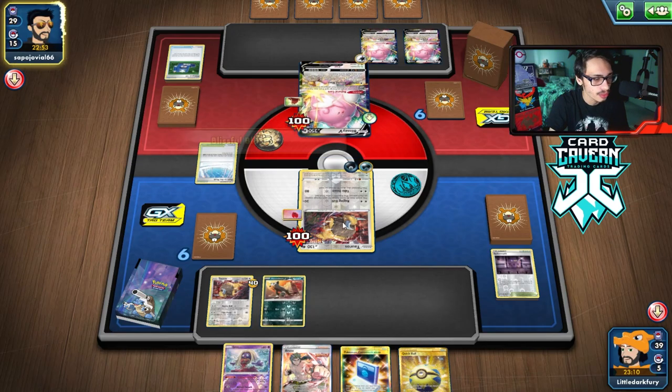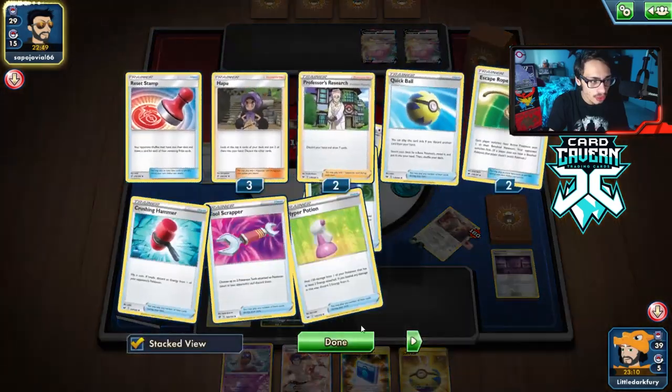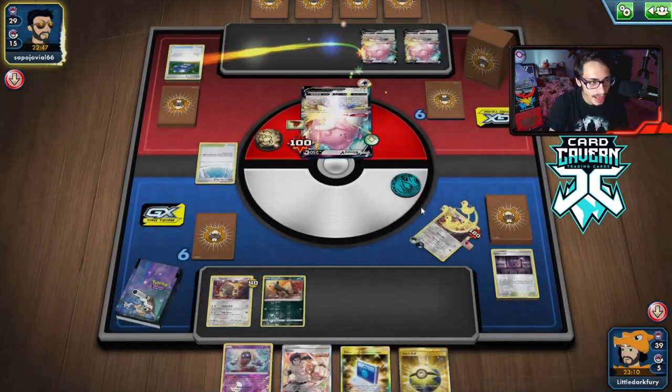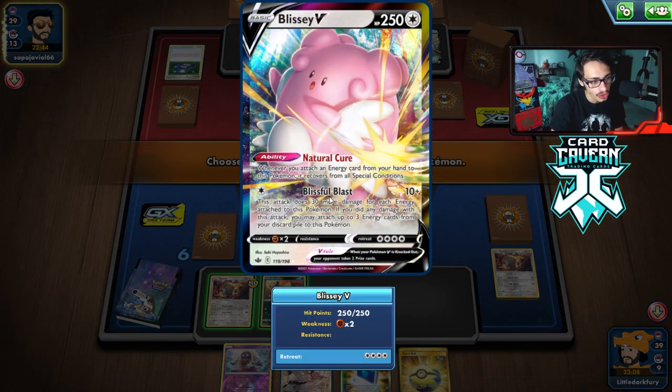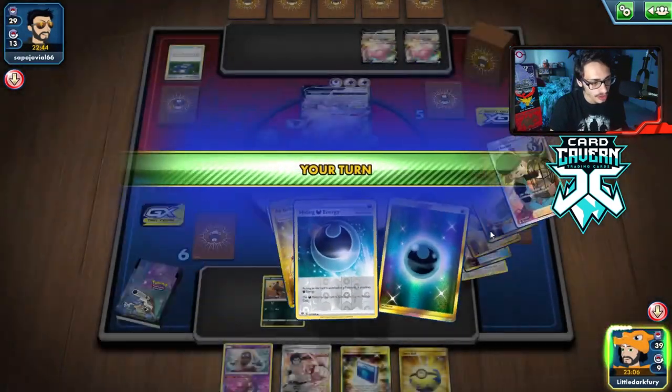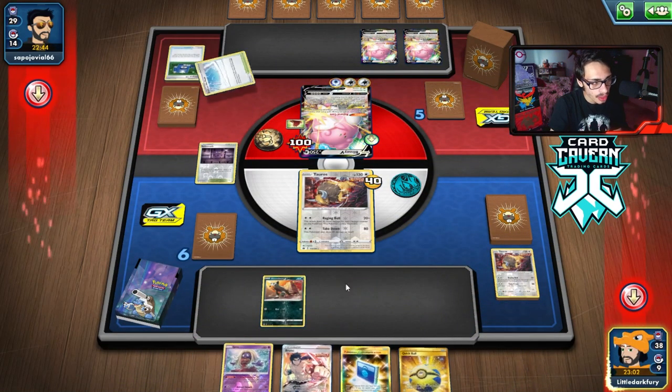We still need to do a lot against these Blisseys, but we've got to take down this one first. What do we top deck? Right off the bat we draw the Spike Mouth — you'd love to see it. We have an Oricorio in the deck, right? Yes. I'd rather do Houndoom first and then Bruno.